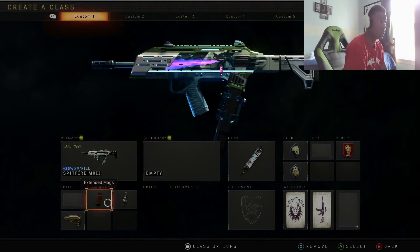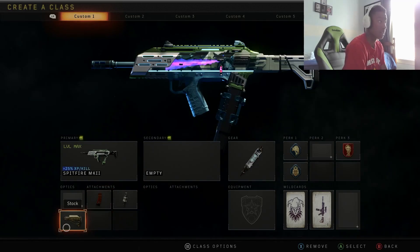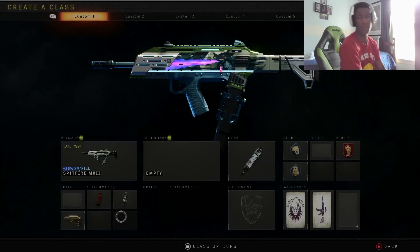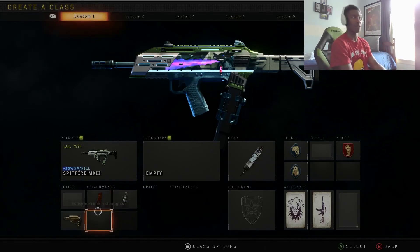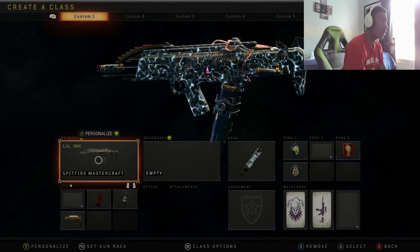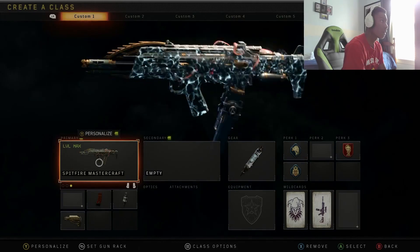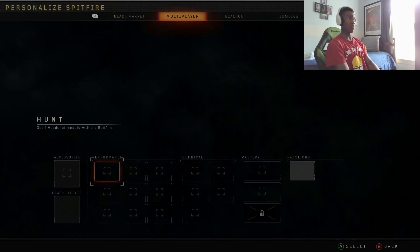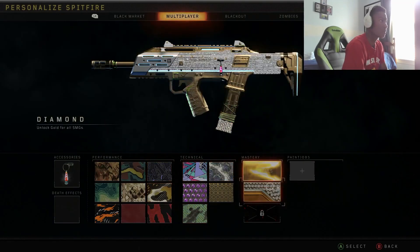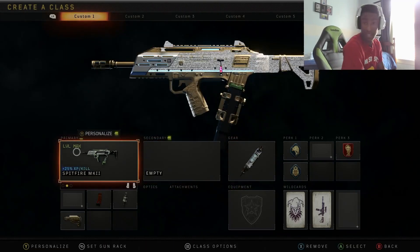Here are the attachments I'm rocking with: we got extended mags, fast mags, and stock. There's no rapid fire because the operator mod is the Wildfire, which is ridiculous. I always stick with the Mark 2 variant — I think it looks pretty cool. Diamond camo as well. Alright, let's go ahead and get started.